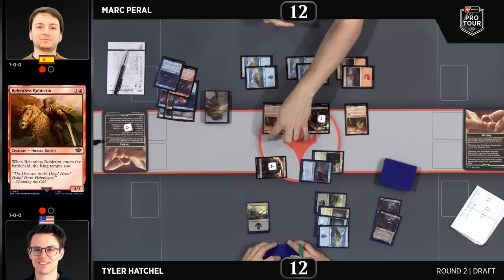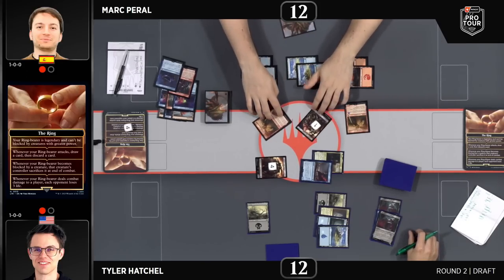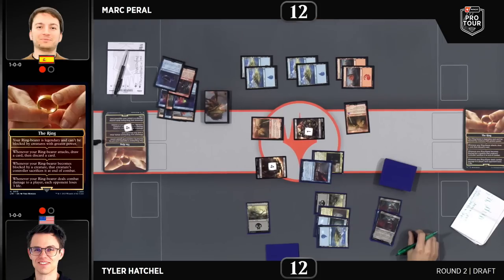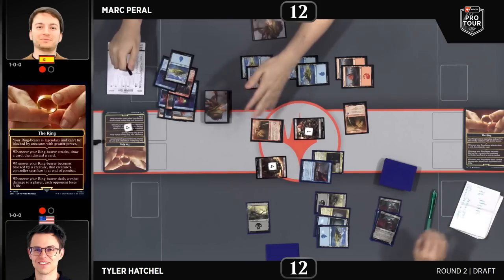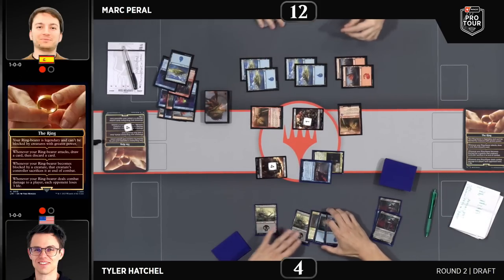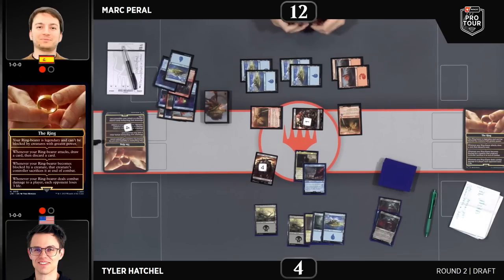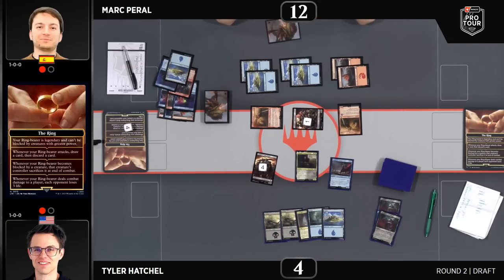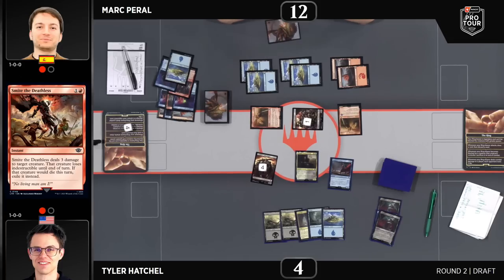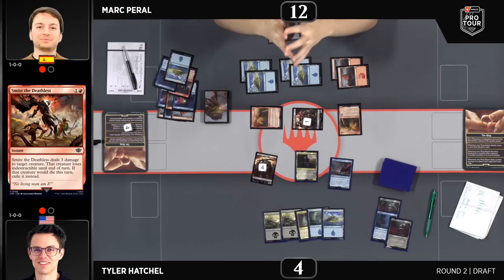Both players have sort of achieved that critical mass of getting the ring to level four. We're going to see a pretty large attack for eight essentially — three life lost from the ring — putting Tyler down to four with no blockers available. Tyler has a nice battlefield too, but Mark's hand has Smite the Deathless and Cast Into Fire. Smite the Deathless, a pretty good removal spell — basically a lightning strike with upside against stuff like Easterling Vanguard. A card you're always extremely happy to play in your deck.